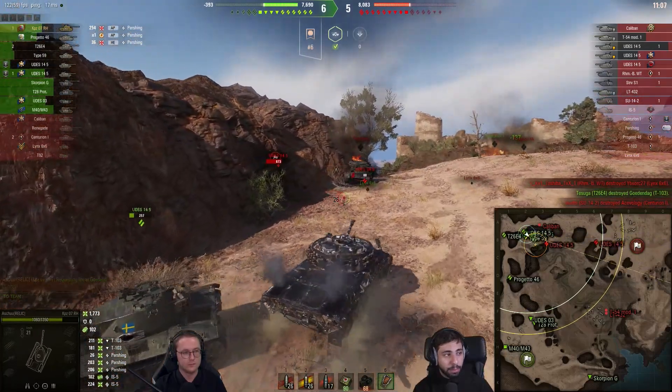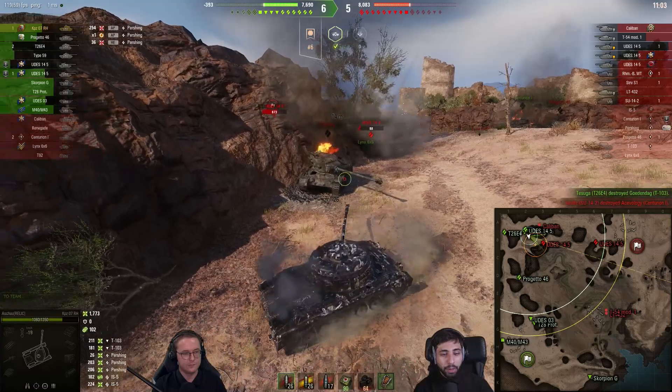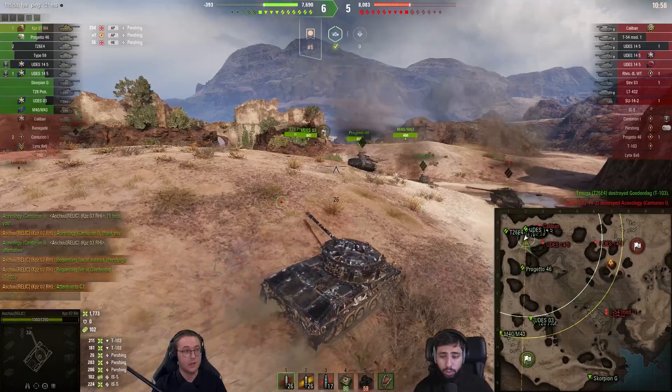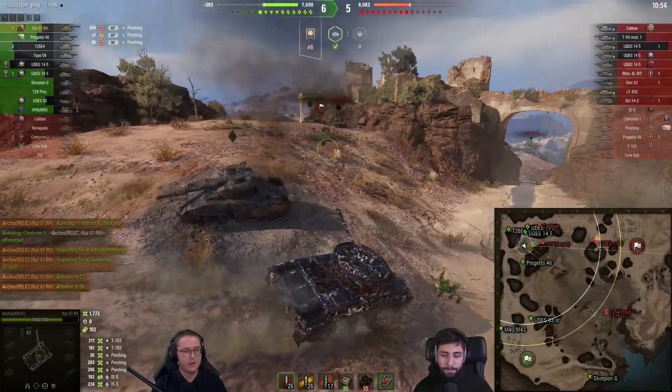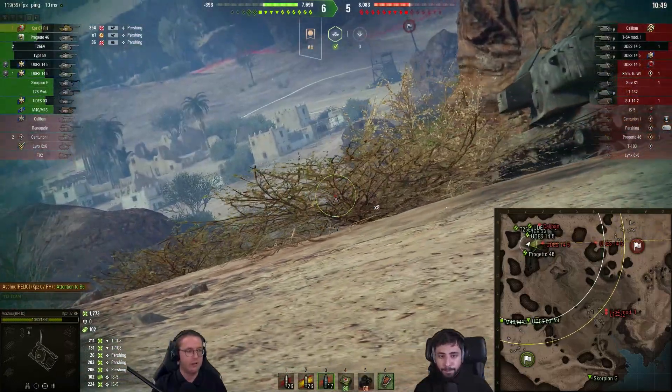Now if he peaked on this side at B2, closer towards A2, A1, then he would have possibly taken damage from the Caliban if it's still on that corner. So good situational awareness. Right now the game is looking good — 6-5 in the kill department for his team. He's still on 1,060 HP, so very, very healthy.